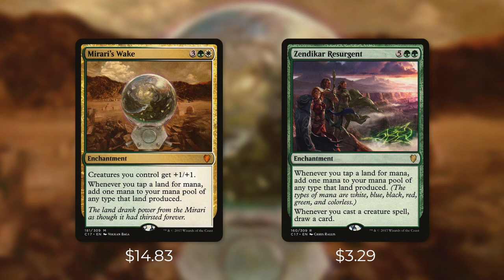At $15, it isn't exactly cheap. So let's take a look at some more budget-friendly options. First up, there's Zendikar Resurgent, which comes in at $3.29. It's an enchantment for five green green that says whenever you tap a land for mana, add one mana to your mana pool of any type that land produced. And then whenever you cast a creature spell, draw a card. So in place of that anthem effect, you get some extra draw. On top of that, because this is just green, you can use it in a wide variety of decks. The main difference between these two cards though is that this costs two more. Mirari's Wake can just be more impactful since it can come down earlier — going from five to 12 mana earlier can be much more impactful than going from seven to 16 later. But for most decks, I think I much prefer having that draw trigger instead of the anthem. So Zendikar Resurgent might not be as impactful earlier in the game, but can be much more impactful later.